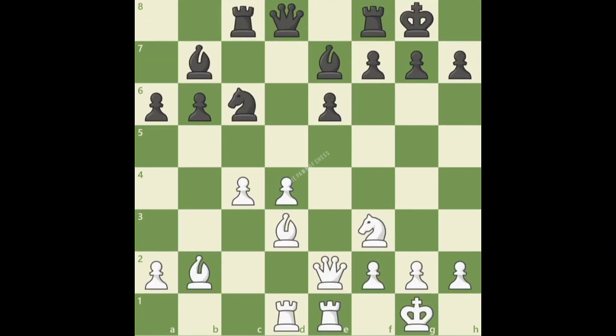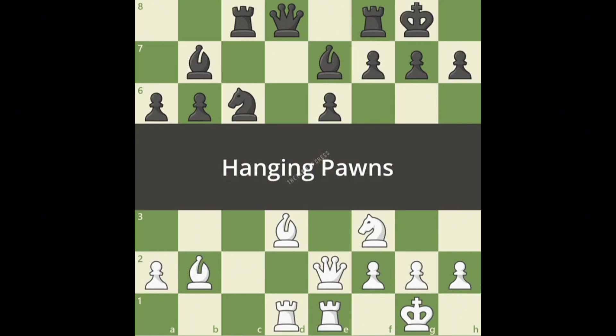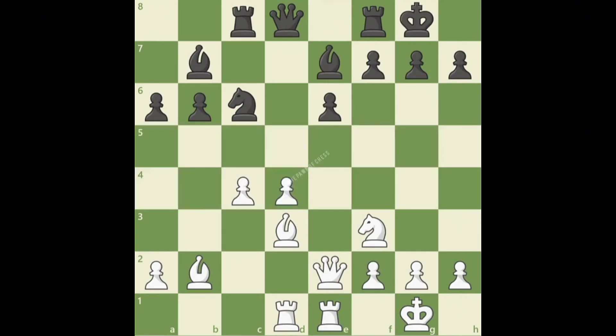The next structure we'll look at is hanging pawns. Hanging pawns are two pawns on connecting files that are isolated from all other pawns. They are similar to isolated pawns — they can often be targets of attack, especially in endgames. But they also can be powerful pawns that can advance, sometimes creating a powerful passed pawn or helping create attacking chances.